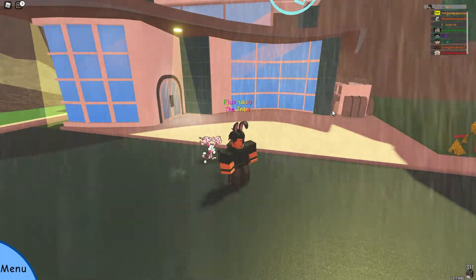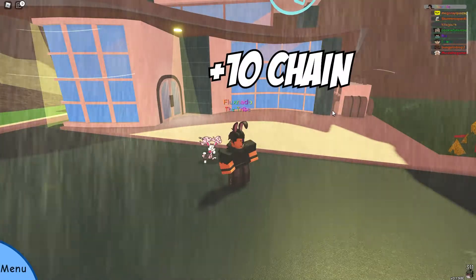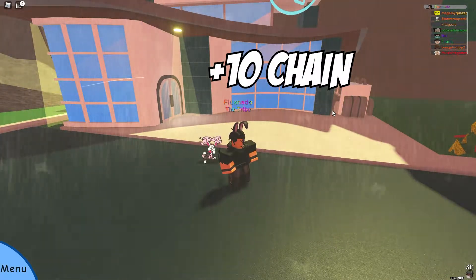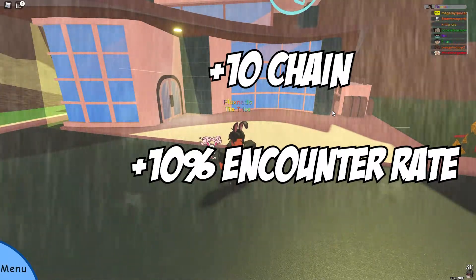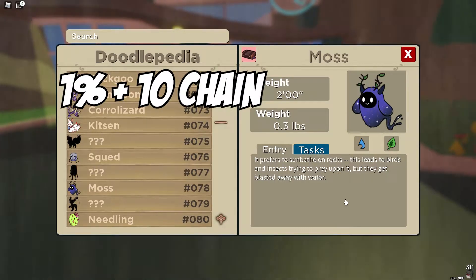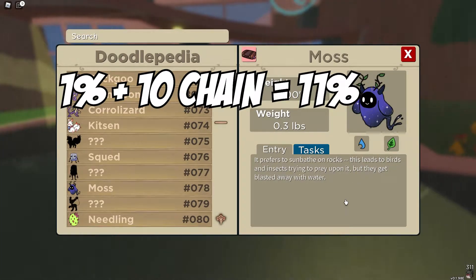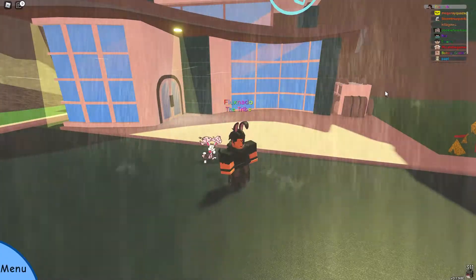Starting with how the encounter rate works: for every 10 doodles you add to your chain, which is the same as knocking out 10 doodles, you add a 10% chance to the encounter rate of that doodle. For example, Moss has a base encounter rate of 1%. If you were to chain 10 Mosses, from the 11th point on you have an 11% chance of encountering Moss. That keeps going up until you reach a cap of 50% encounter rate.